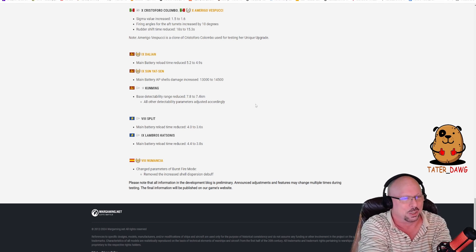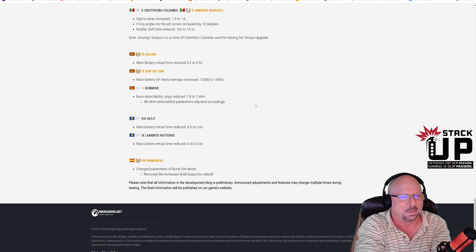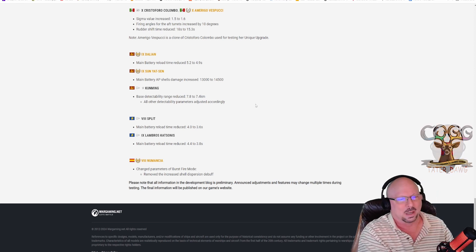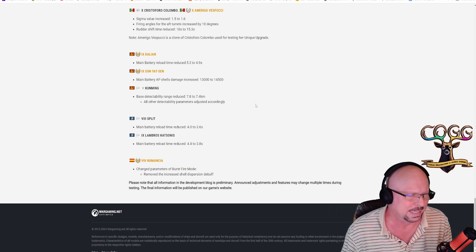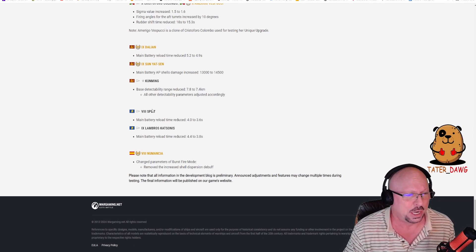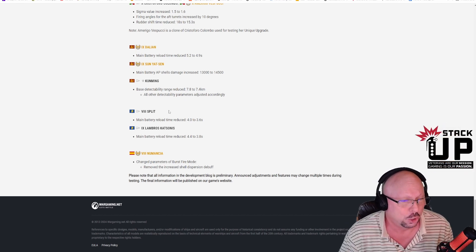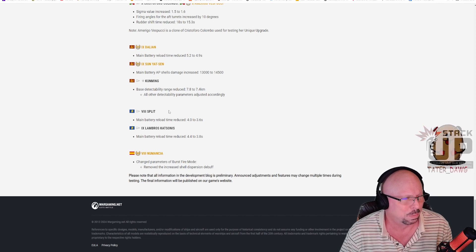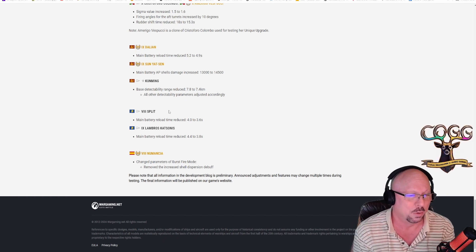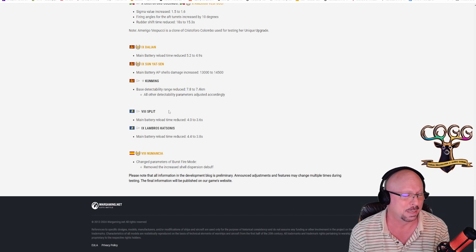Kunming tier 11 Pan-Asian super DD: base detectability range reduced from 7.8 to 7.4, taking concealment from around 6.3 km down to about 6 km. Split tier 8 European DD: main battery reload time reduced from 4 to 3.6 seconds — a 10% DPM buff for the guns. That gives it more reason to play it over the regular line.